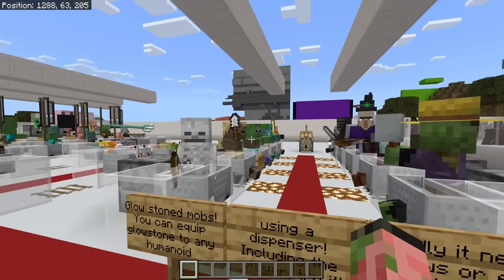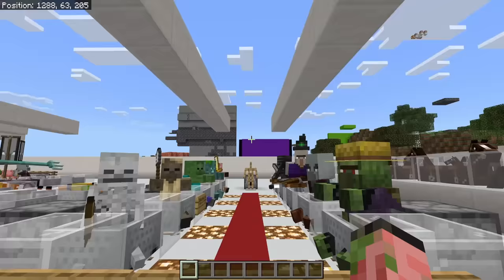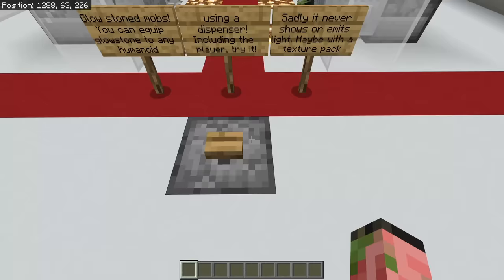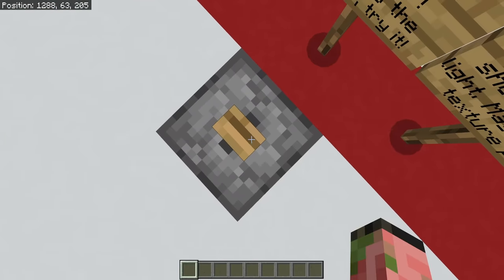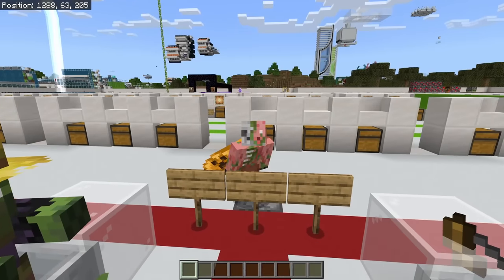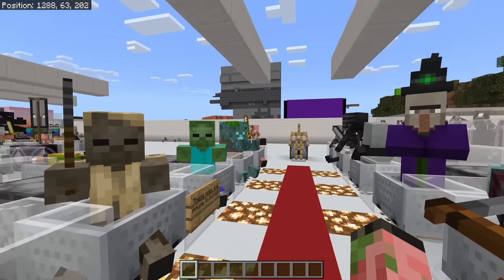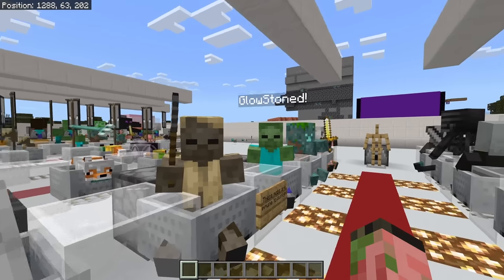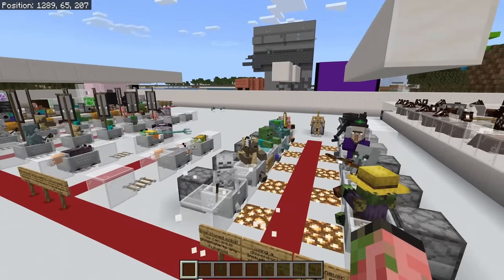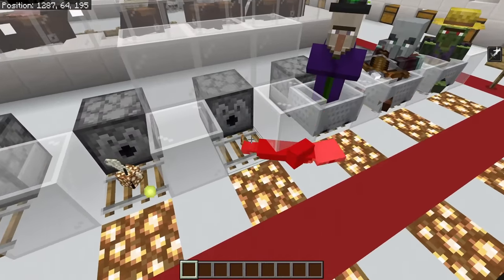You can also glowstone mobs, and this is still in the current update — you can try this right now in your survival worlds. If you put glowstone in a dispenser, you can actually dispense it onto yourself — it goes into the helmet slot. It doesn't emit light, and you can't see it unless you have a specialty texture pack. But all of these guys are currently wearing glowstone on their head, so if we remove the blocks, they're not going to burn in the daylight. And if we kill them, they're going to drop that glowstone as well.